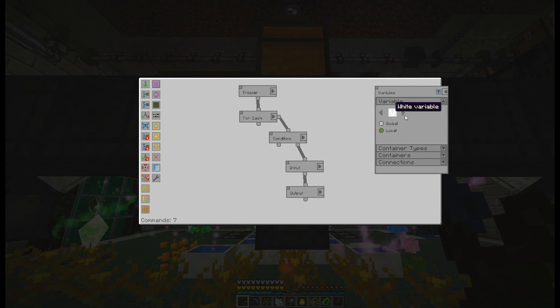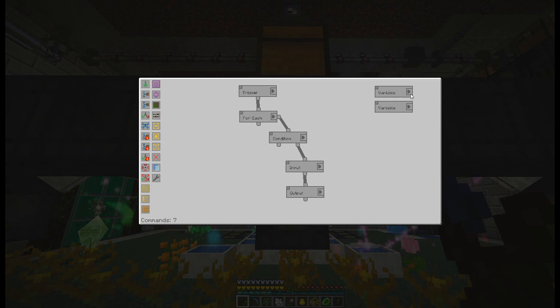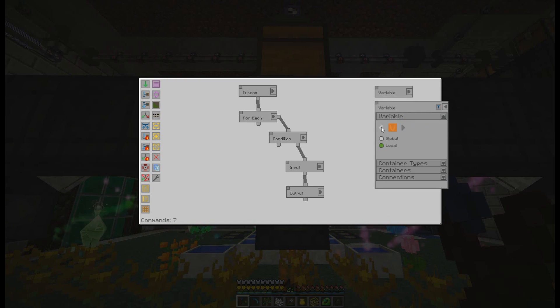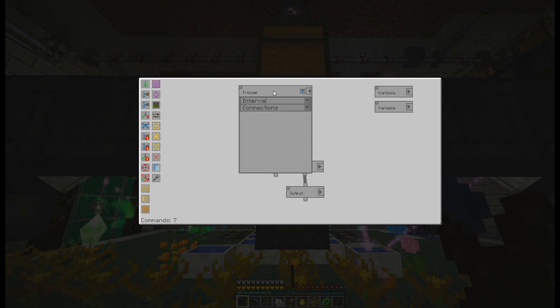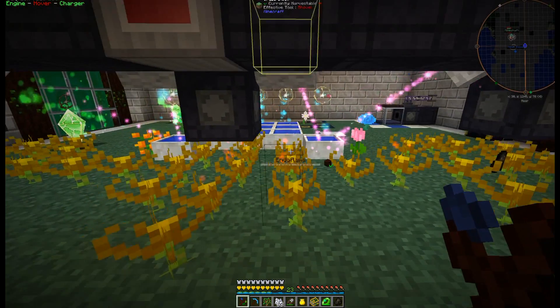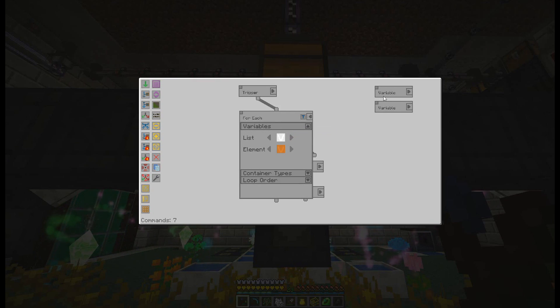I've got a white variable created by clicking 'create container variable' — by default it's white, so I didn't change the type or color. Under containers, we select all three item valves. The second variable is an orange variable, changed from white. We create a trigger set to every two seconds — the default is one second, but two seconds reduces lag and is plenty responsive. The foreach item is added and connected to the condition. The foreach list is our white variable, which is the list of all three item valves, and the element is the orange variable.